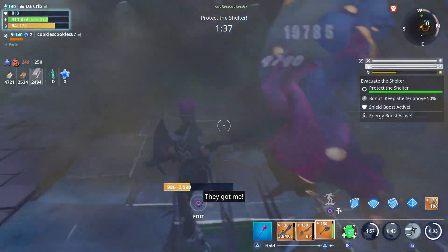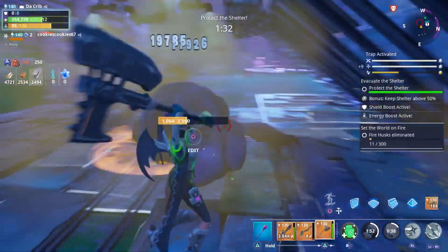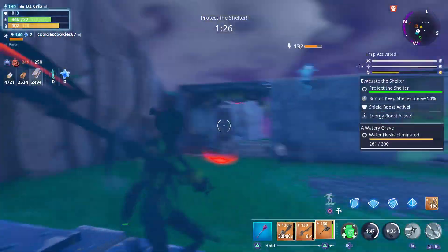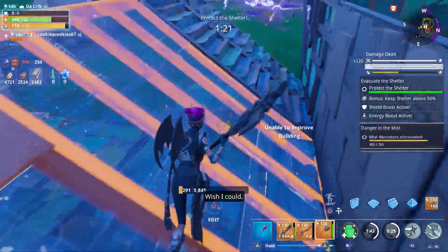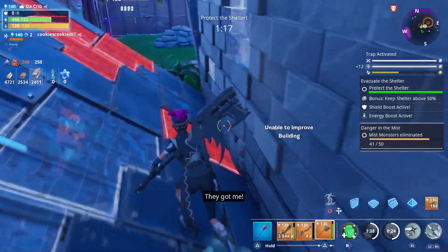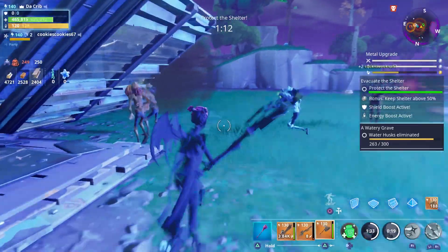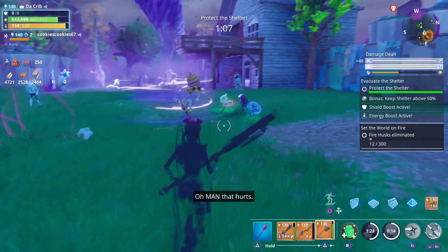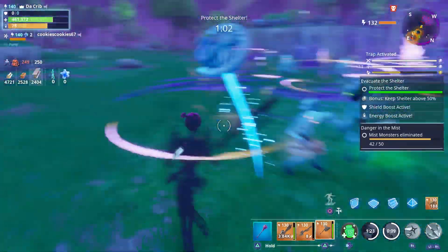Let's go ahead and use our heavy attack on this big dude. I got medical thieves if you need it. When it comes to axes, I would consider this to be one of the best axes in Save the World — as a matter of fact, I think it's the best axe. We did 577,000 right there, mainly because of the heavy attack, and the damage is pretty good overall.